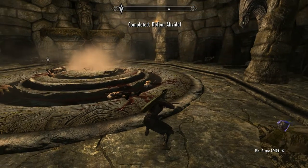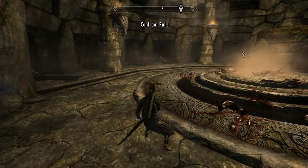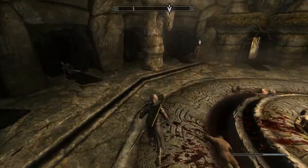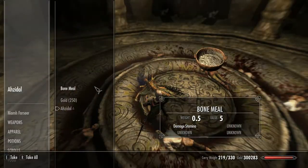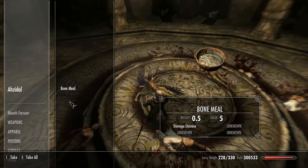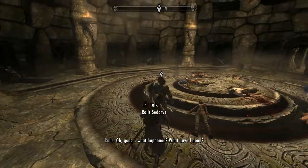Loads of stuff you can loot here as well. Now we're going to have to have a word with Rallis, but before we do that we'll grab his gold — nom nom, 250. And it increases fire resistance by 50% and fire spell damage by 25%. That's actually not bad. I never use Dragon Masks personally, but for those of you who do, that is quite a good one.